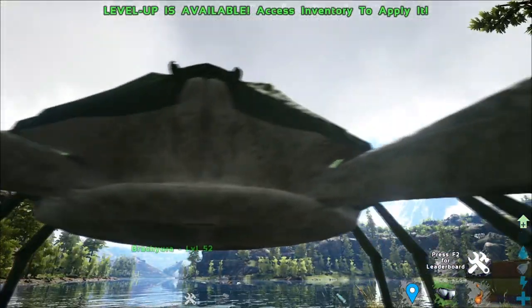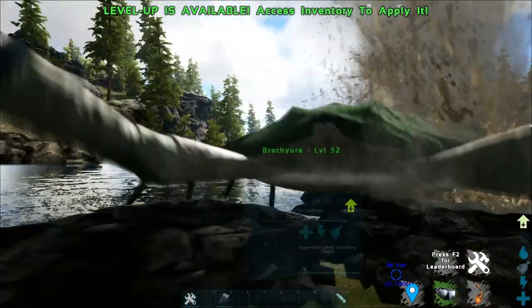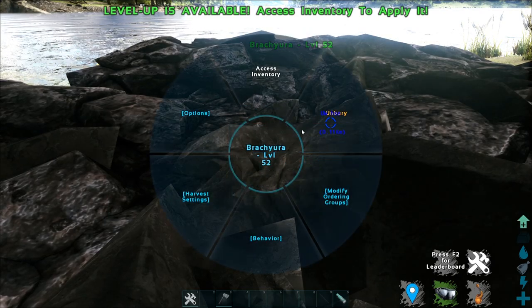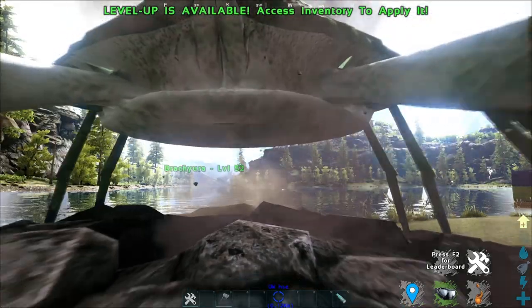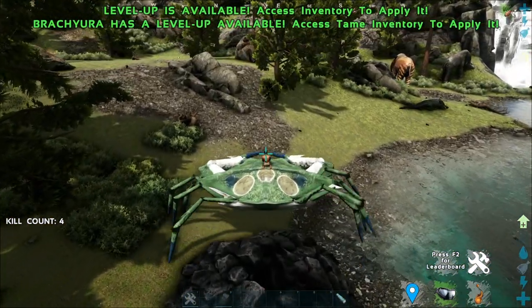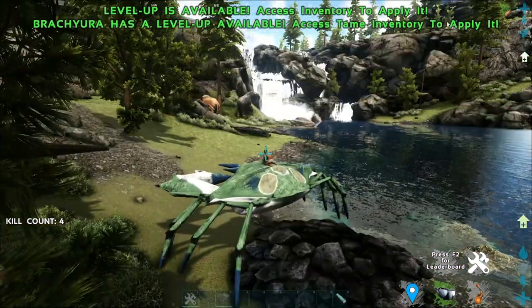One more thing about the Brachyura is that if you hold the radial menu, he can bury himself and also unbury himself. But the problem is I'm not sure why, but when you're riding it, it doesn't allow you to bury itself even though it's part of the ability.